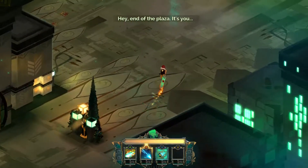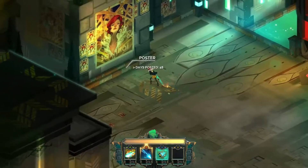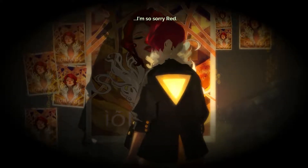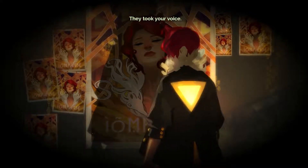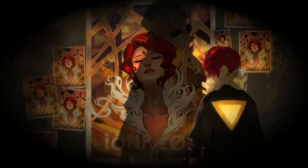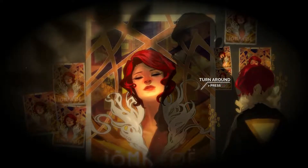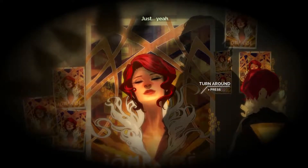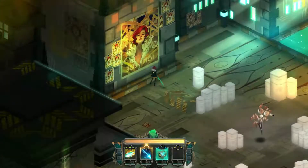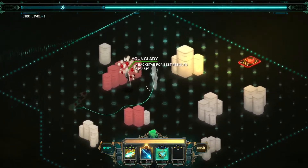Hey, end of the plaza. It's you. I'm so sorry, Red. They took your voice — I couldn't stop them. Well, we took something of theirs. Hey, let's just go. Come on, just go. It is literally a young lady. Interesting.